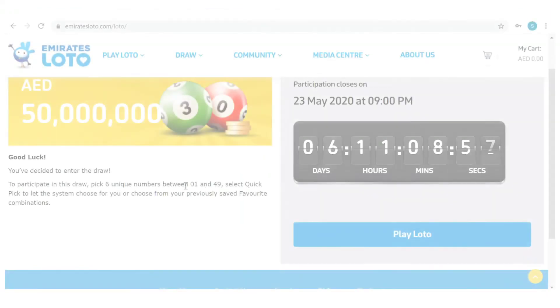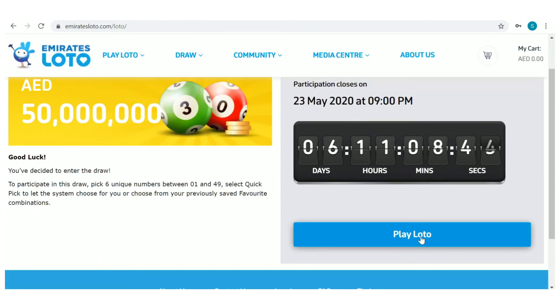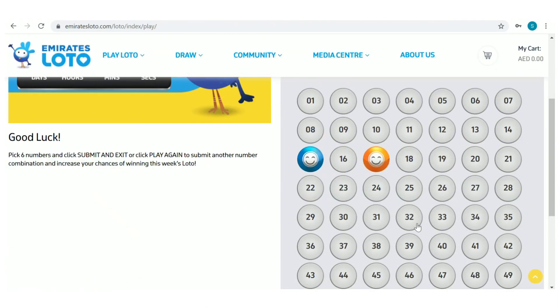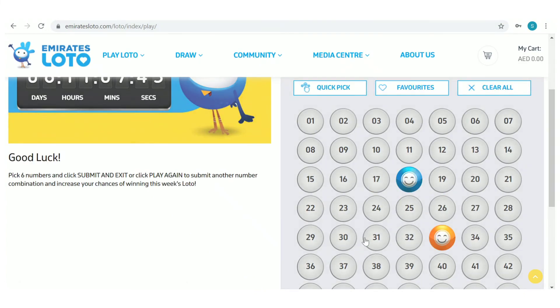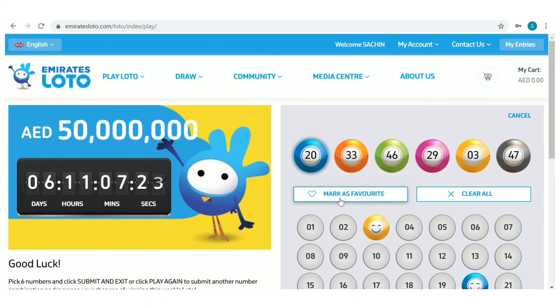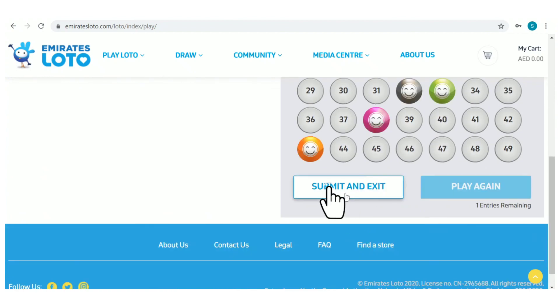Let's proceed to the final stage and select the numbers. To participate, you need to select 6 unique numbers between 01 and 49. You have the option to select numbers manually, or clear all if you change your mind. Another option is quick pick, where the system will select the numbers for you. If you're not satisfied, clear all and use the same option again. Then submit and exit.